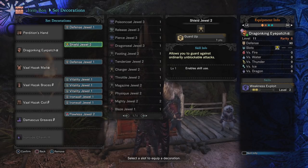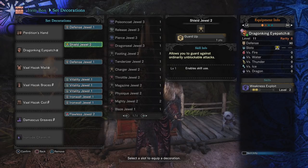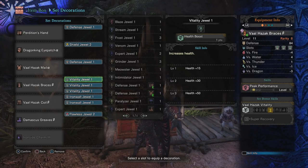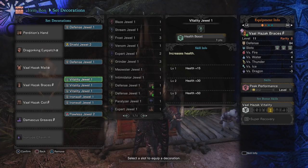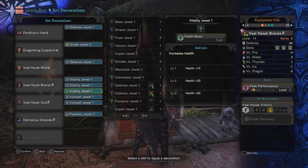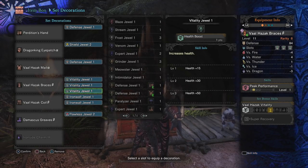With guard up, you can shut down every single attack in the game — supernovas, Valhazak death breaths, Niriante dive bombs — it does not matter. Just holding right trigger, nothing can get through you. It's ridiculous. In the Valhazak Bracers, I went for triple vitality just because an extra 50 health is pretty sexy. These three slots are really just up for personal preference, but I really like having the extra health there because the build is called the Ultimate Shield — I wanted to make something that embodied the essence of a true unkillable tank.